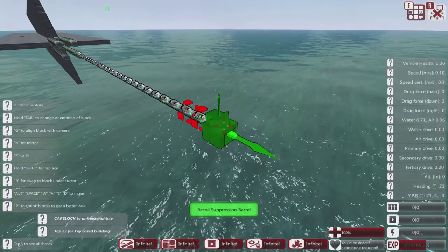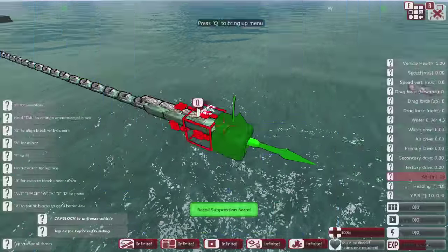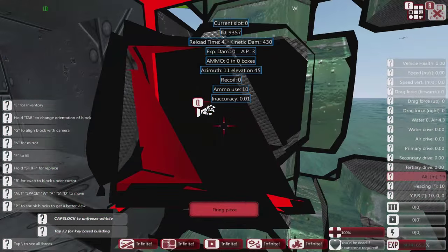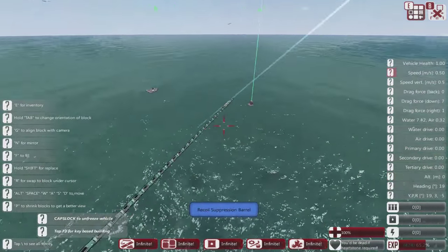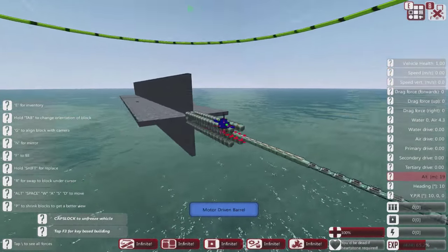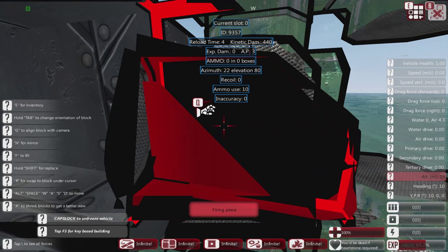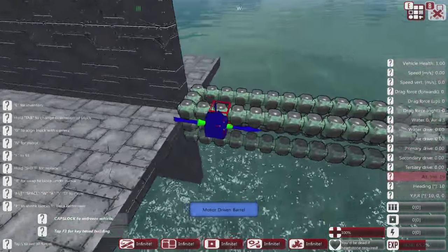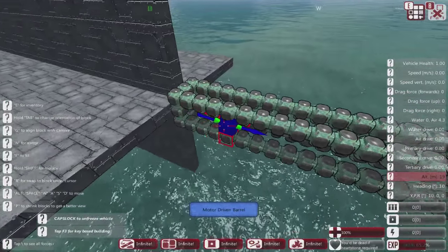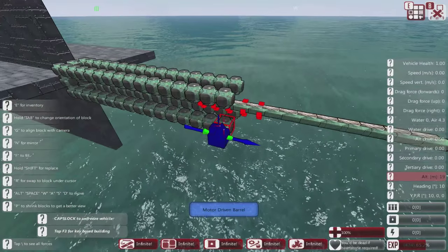We'll put three motor drivers on for looks, and then two recoil suppressors to see if that brings the elevation back. I need to take another two motor. I'm putting recoil suppression on here because I don't want the recoil too high once we start putting the gauges on. There we go — so how many barrels have we got? One, two, three, four, five, six, seven, eight, nine, ten, eleven, twelve, thirteen, fourteen, fifteen.